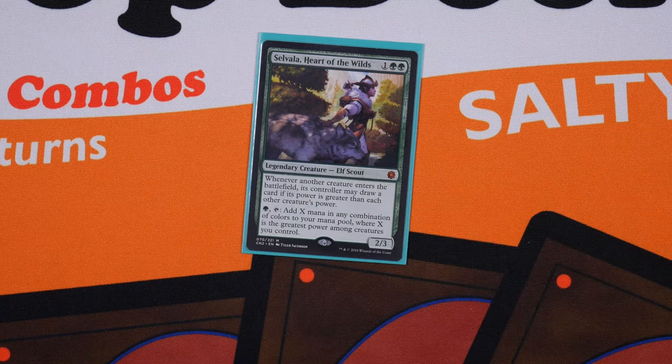Welcome to the 99, where we're focused on brewing a better competitive commander. I am your host Patrick Marlett, and today we are continuing our conversation on Savala Heart of the Wilds. This salty girl is a fantastic mono green commander. If you don't know what she does yet, go watch my two previous videos — I demonstrate how to net infinite mana with her and how to win by turn three.